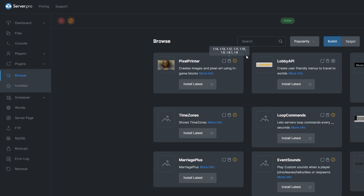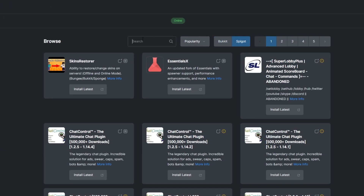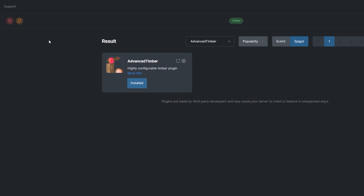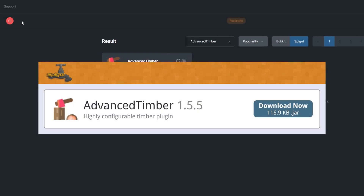To install the plugin, head over to the plugins section. Select the Spigot tab and search for Advanced Timber. Install the version that's compatible with your server and restart. Alternatively, you could download it from the Spigot page and upload it to your Server Pro panel.